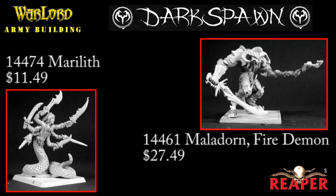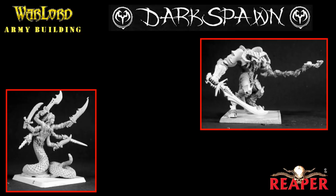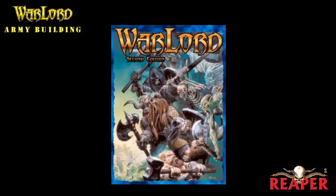Marilith is the other choice — really the same idea. She's not as tough as Maladorn but she has regeneration. It's a very good-looking model, a six-armed demon snake lady, and she'll also get a lot of use in my D&D games. So that gives us the two solo models for each army — the Dwarves and the Darkspawn. In the next episode, we'll start getting into buying the soldiers for each army, talking about the warlord and leader models, and then also start covering the actual rules of the game and how to play Warlord.